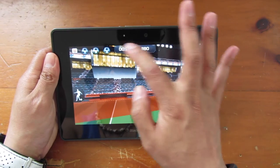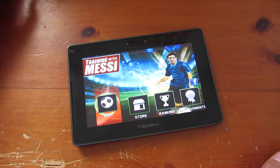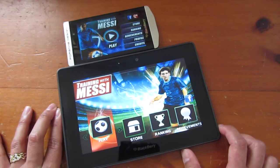You can see up at the top there are three balls that indicate your three lives, and then you get the time and your score up at the top. So that was a quick look at Training with Messi on BlackBerry 10 and the BlackBerry PlayBook.